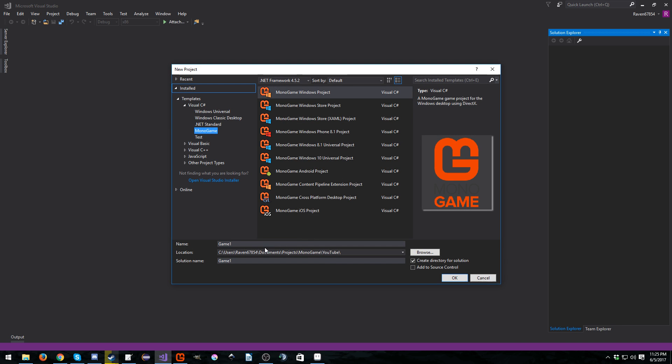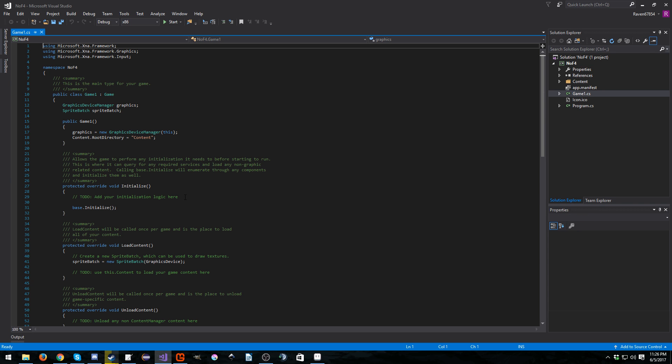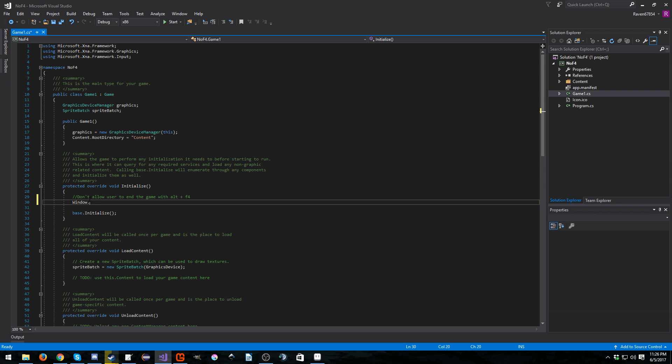Let's go ahead and make a brand new project. I'm going to call this 'NoAltF4'. We're going to open up Game1.cs. It's very simple — we want to don't allow the user to kill the game with Alt+F4. Now if you do this, make sure you leave a way for your player to quit. So: Window.AllowAltF4, set it to false.